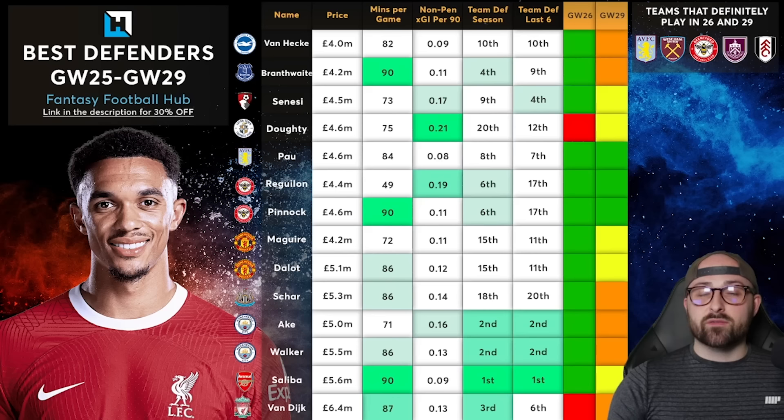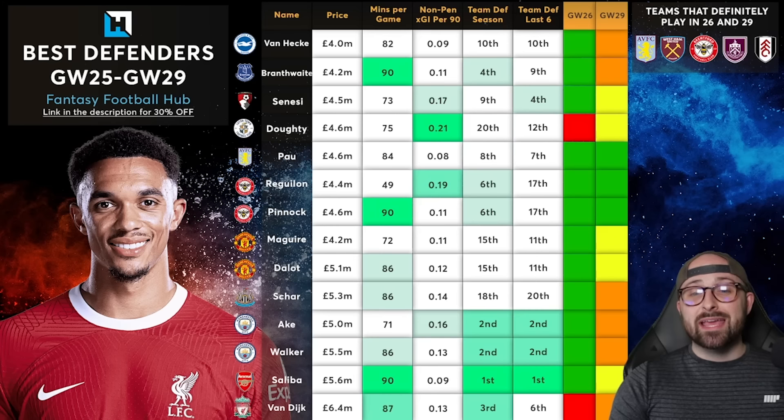On Newcastle defenders — I've used Fabian Schar as an example. I don't mind the idea, but Newcastle are the worst defence in the league at the moment and the third worst defensively across the season. They are very likely to blank in GW29 and in blank GW26 they play Arsenal. He does have a bit of goal threat, but I'd be steering clear of the Newcastle defence.